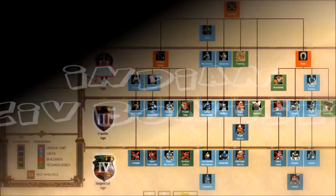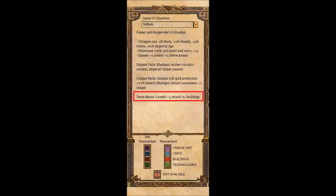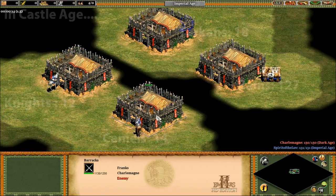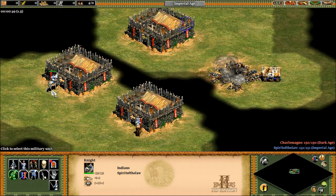So let's get back to the Civilization overview. First, let's go through the Indian civ bonuses. Their team bonus is that camels get plus 5 attack against buildings. Just to put that into perspective, with all the Castle Age level upgrades, knights do 12 damage to buildings, camels do 14 damage, Tarkins do 18 damage, and rams do 127 damage. The team bonus basically brings camels up just above the level of a knight in terms of ability to destroy buildings, though that doesn't make the camel an anti-building unit by any means.